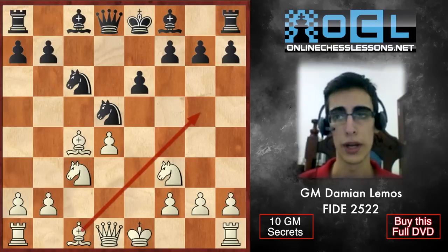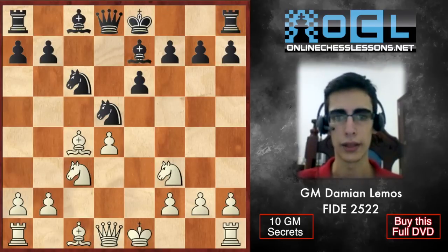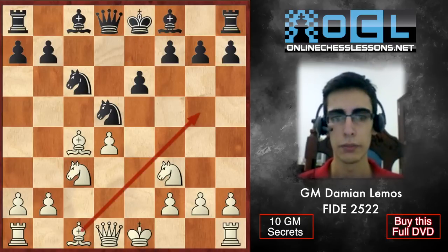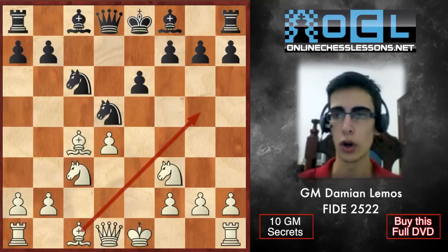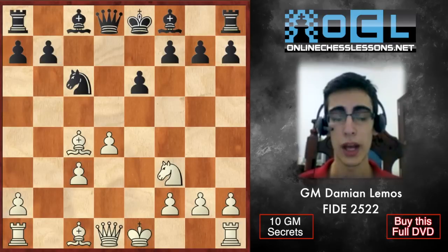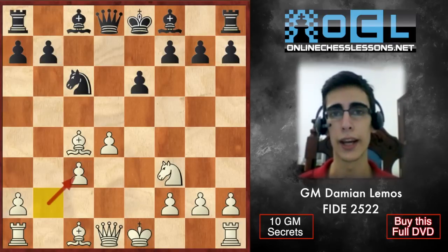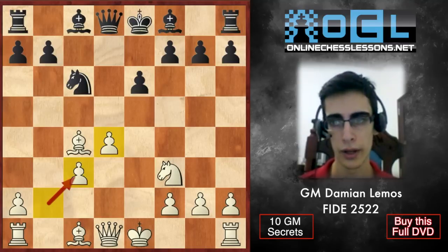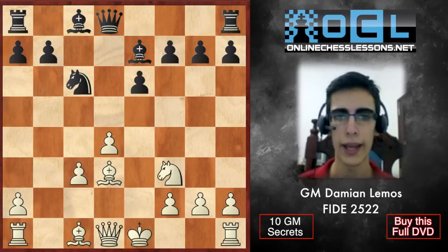Now our bishop on c1 is also free. Black decides to play Be7, which makes a lot of sense because he has to stop moves like Ng5 or Bxe5. Maybe Black can also consider taking on c3, but I think this is just helping us — we bring a side pawn to the center, so d4 is protected and we don't have isolated pawns anymore.